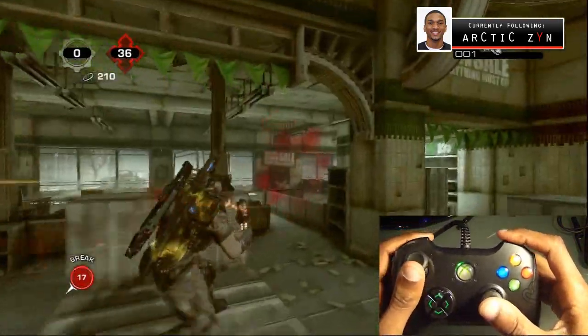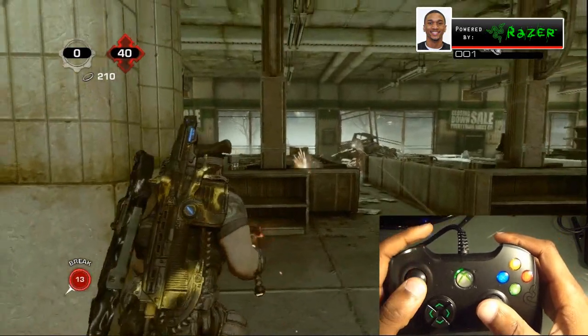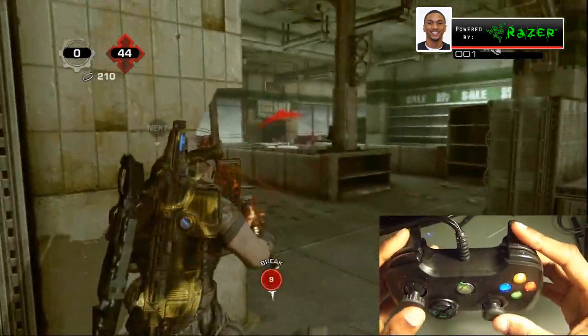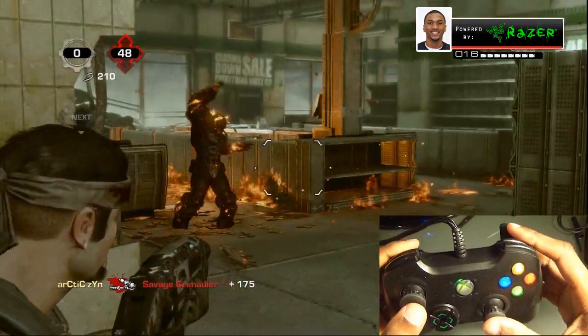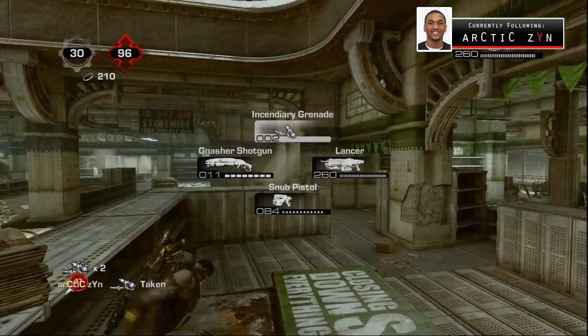I'm going to throw one more quick grenade at this savage grenadier just so you guys get another reference for it. See my fingers, see what it looks like — again right trigger then left trigger, boom boom. Now that savage grenadier is on fire, burning to his death.